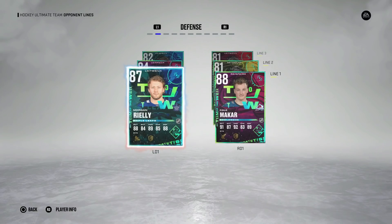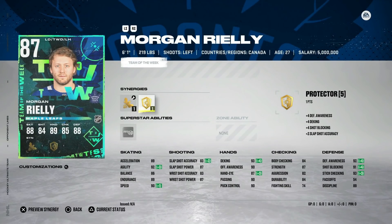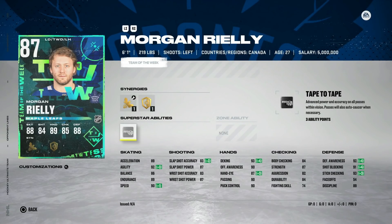On to defense, we've got the 87 Morgan Riley with Buzzing and Protector — 90 speed. This is a fine card. There are not very many defensemen outside of master sets or Kale Makar that have decent size, speed, and shot, and this one does. With Buzzing activated, 90 speed is fine at six foot one. Early on or even right now there aren't a lot of amazing defensemen, so this is actually a low-key really nice one.